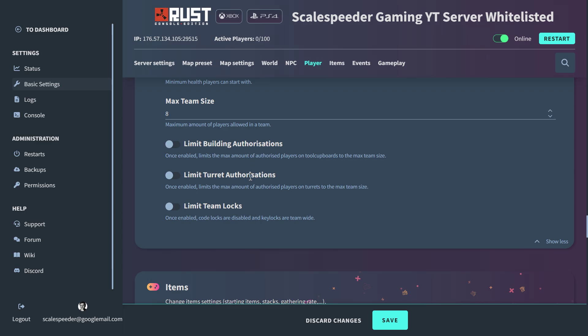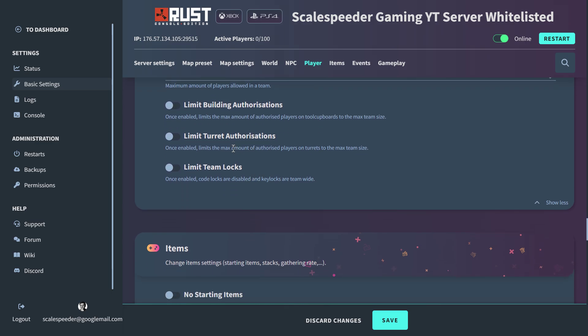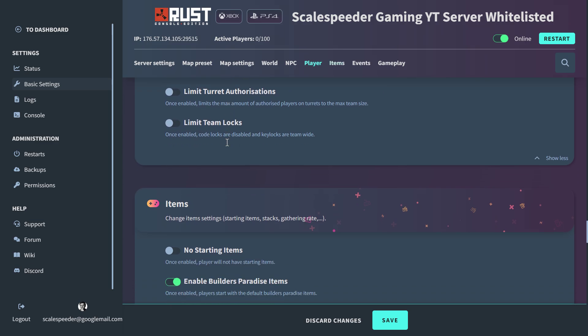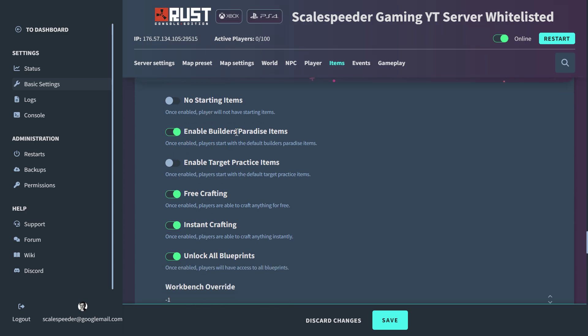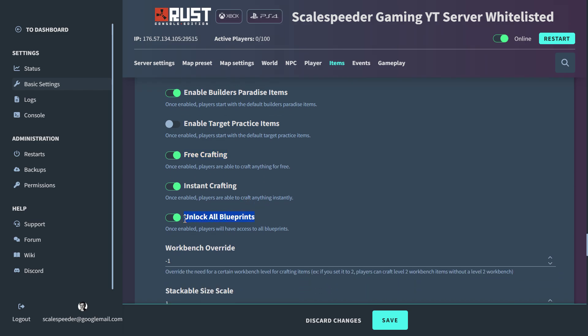You can limit building authorizations and turret authorizations — so who won't be shot by auto turrets. You can set whether players start without a rock or torch. There are builder's paradise and target practice items — I've got it so when you spawn in, you spawn in with the hammer and the building plan so you can start building stuff straight away. I've got free crafting enabled, so normally you'd have to run around collecting wood, stone, and metal, but I've got it set up so you can just start building straight away and you've got access to all the blueprints. This is how I'm going to run my server while I'm playing around with Rust because I'm very rusty about Rust.